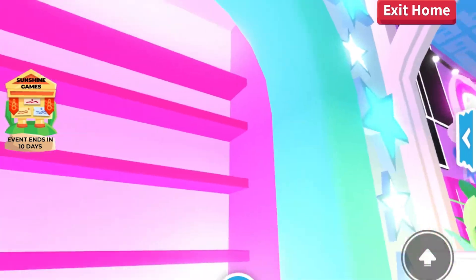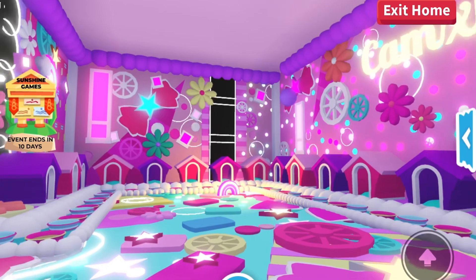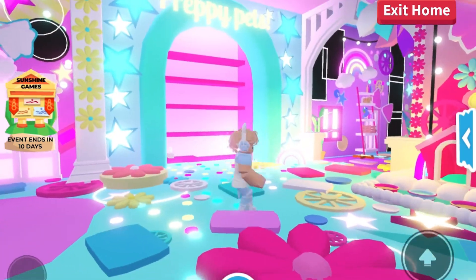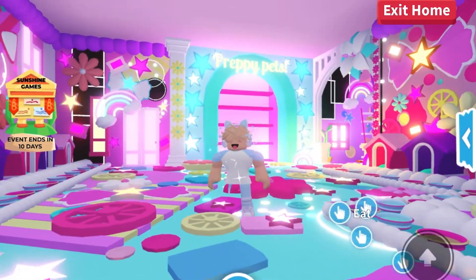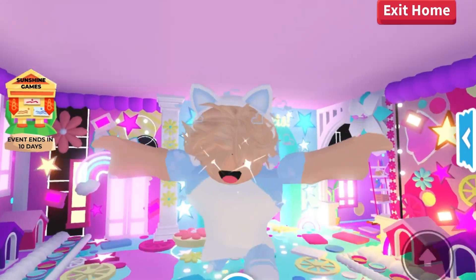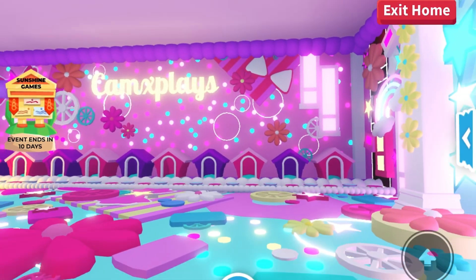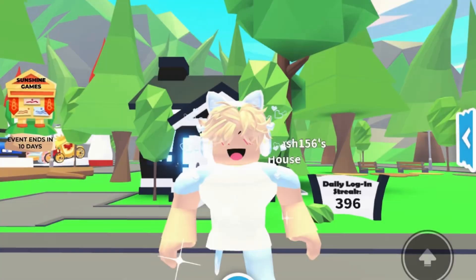We were going to make more rooms but ran out of storage. We'll be making more houses in future collabs. The patterns on the floor are lovely, all the lights look great, and unlike a lot of preppy houses that are too bright, this one has a decent balance of lights making it look really neat. If you have an offer for this house, let us know — we'd consider trading it for good offers.